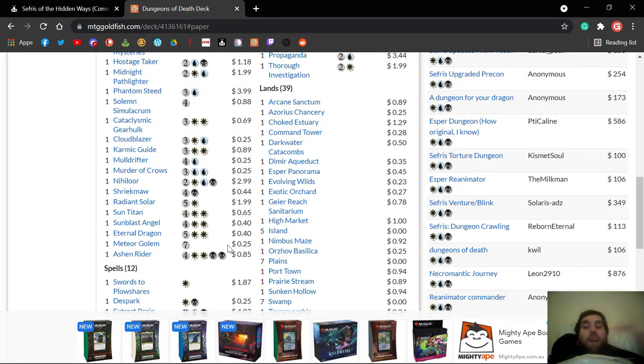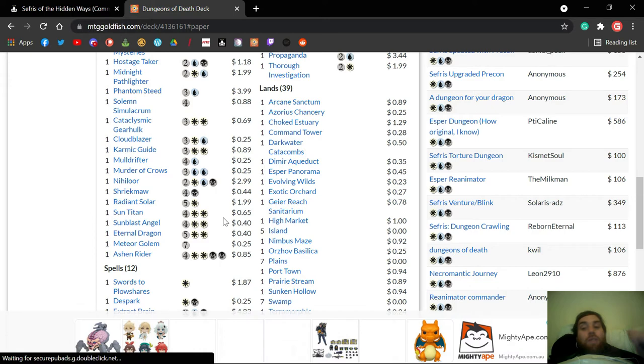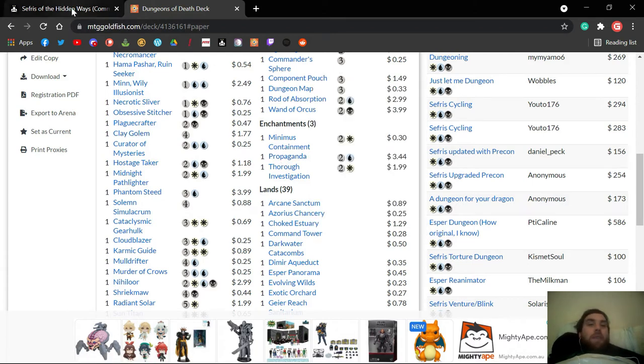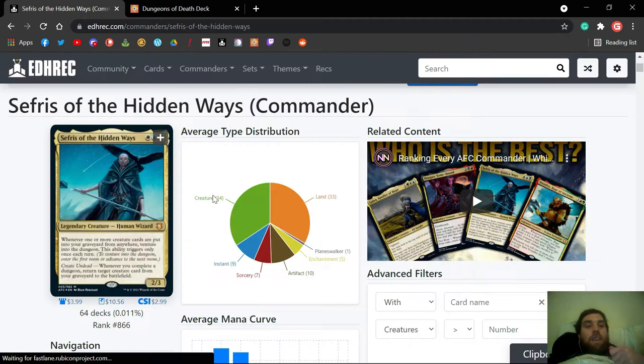We're just going to get right into having a look at the cards that I would suggest putting in, if they're not already in. As I said, sometimes I miss things and go, oh, is that actually in the deck? I didn't realize it wasn't in the deck. And some cards that you might want to think about taking out as we get back into this part over here.